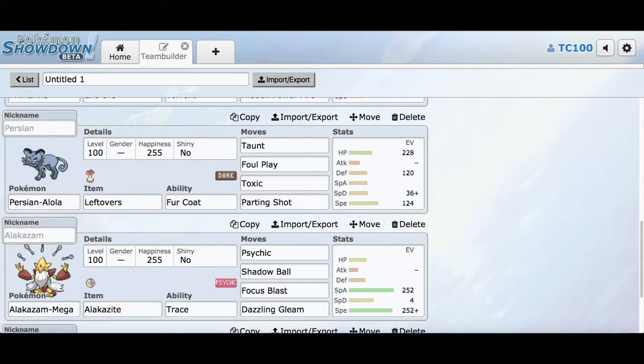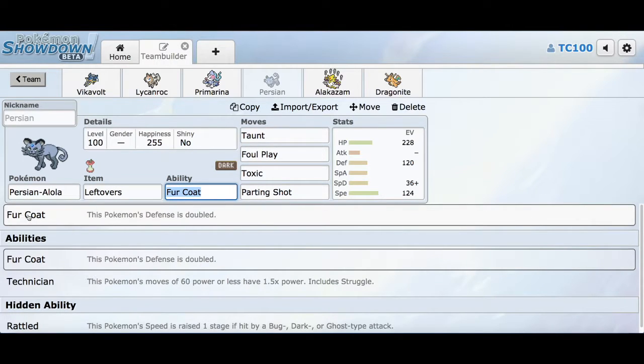The fourth Pokemon on this team is Alolan Persian. I wanted a defensive Persian with Leftovers and Fur Coat — for those who don't know, Fur Coat doubles this Pokemon's Defense, so I gave it some Defense and Special Defense investment to make it really bulky on both sides. The moves are Foul Play, Toxic, and Parting Shot. This set was partially suggested by Necrocevo, who has a breeding guide.